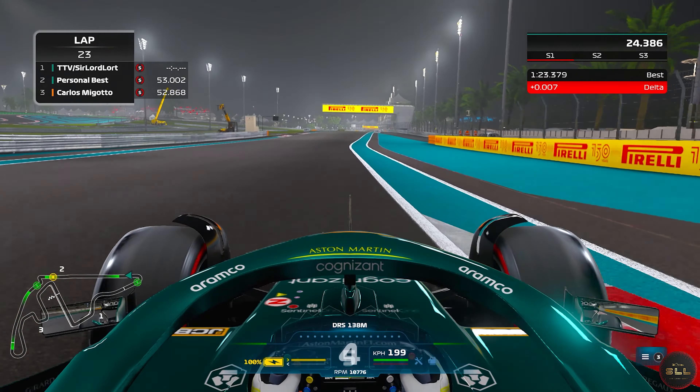Then just flat out until the last corner where you want to brake just after the white line, going down to 4th, short shifting to 5th, and then across the line. That was a lap around Abu Dhabi in the time 1:23.281, but there's a bit more time to gain if we just make the right lap.